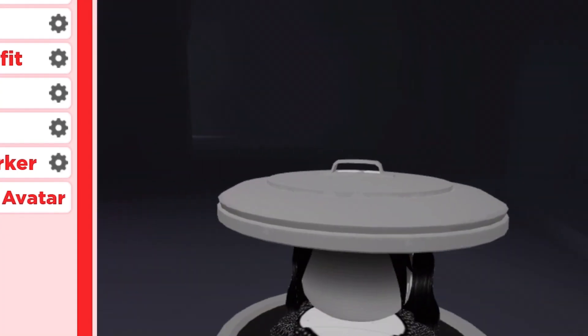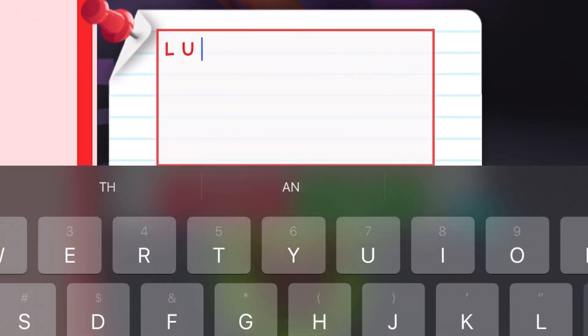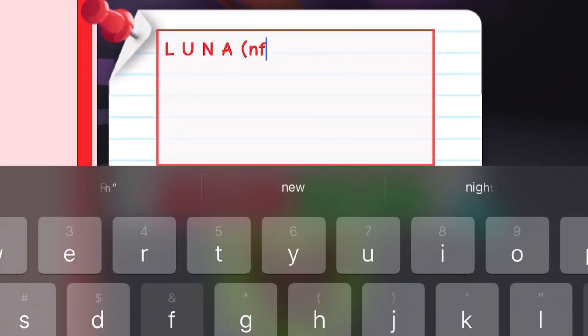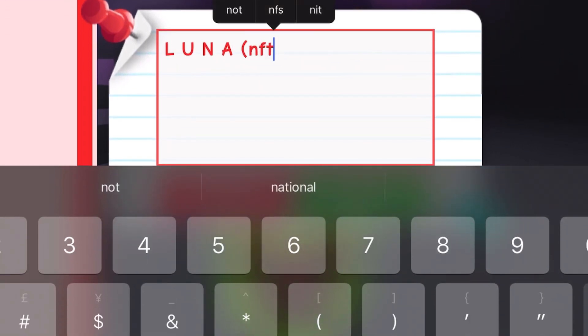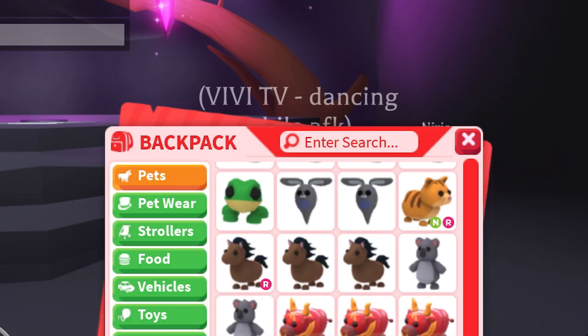I'm squealing inside — I'm going to name this thing Luna. I'm so excited that I finally have a neon lunar ox. It took me so long; I was doing my schoolwork and it just took forever, and I'm finally done. It's so exciting!